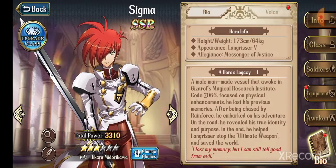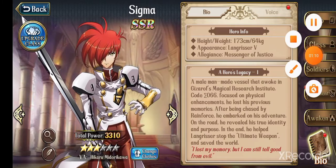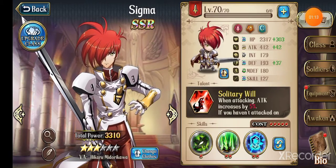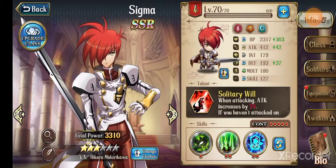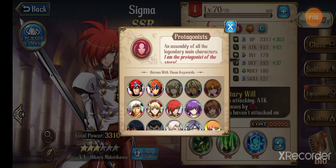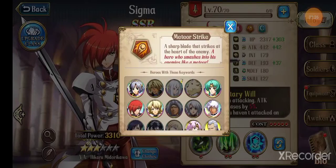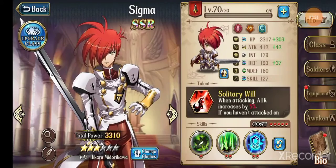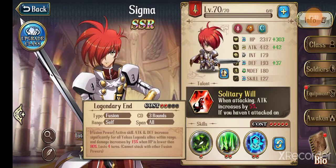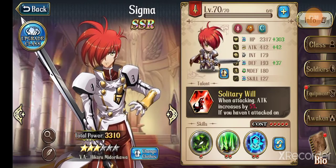Sigma was made by Gizroth and he was made to wield Langrisser. His factions are: Protagonist buffed by Matthew, Meterstrike buffed by Cyrida, and Yellow's Legends buffed by Landius and himself. We'll talk about his faction buff later.